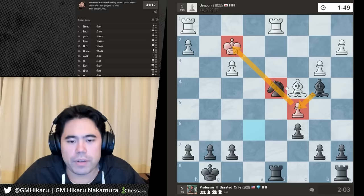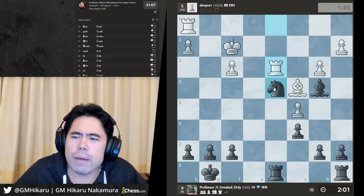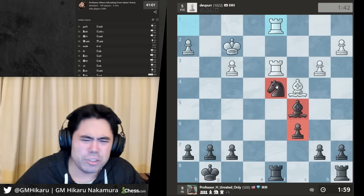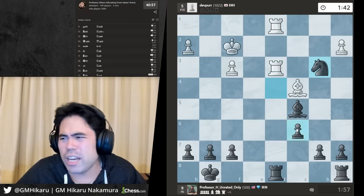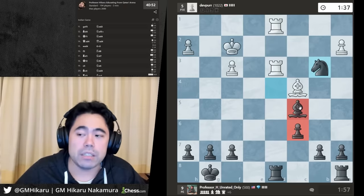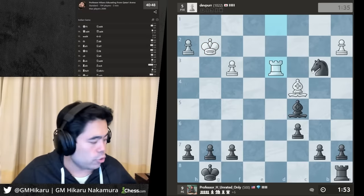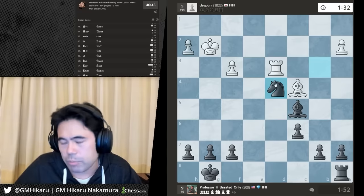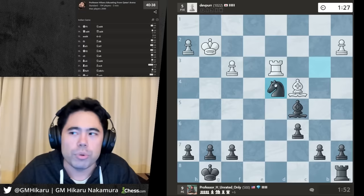I'm gonna take the pawn on c5. The Reddit thread I was referring to was about 2500s — everyone saying 'Hikaru is complaining he can't beat 2500s' when that was not at all what I was doing. I was simply talking about the math: there's a certain percentage by which Magnus or myself should beat lower-rated players, and we're not. So the math doesn't agree — does that mean we're overrated, they're underrated? You can't argue with math.